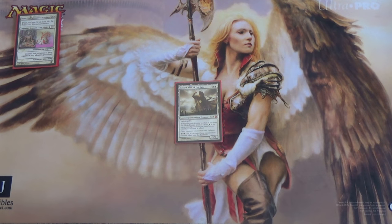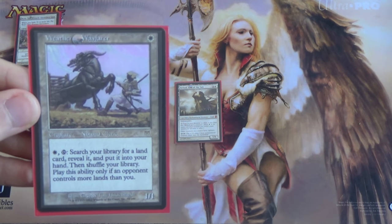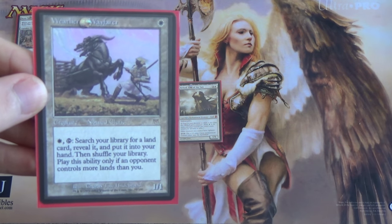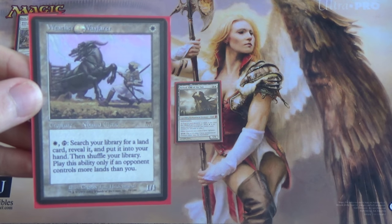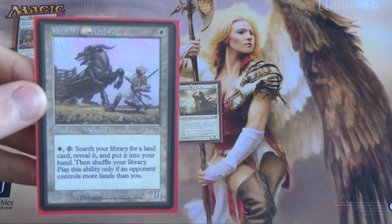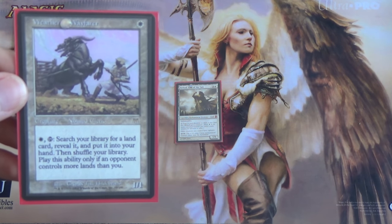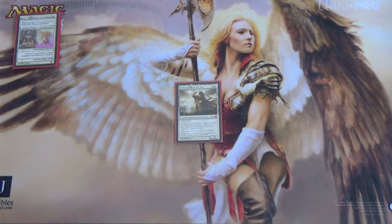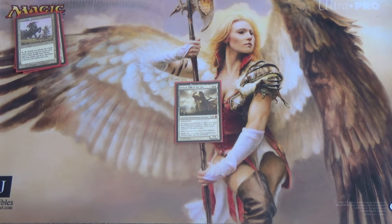Next we're going to get to our utility creatures. We're starting with Weathered Wayfarer — your incentive to go anything but first. For one white mana, pay white and tap it, search your library for a land — not a specific basic land, a land — reveal it and put it into your hand, then shuffle. But you can only do that if an opponent controls more lands than you. On your turn, before you play your land, just use this and then play your land. It's card advantage on a one-drop. Seems good, especially with some of the combos coming up.